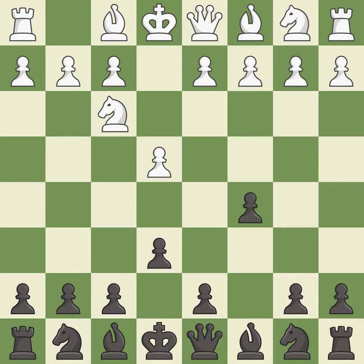E6 creates an opening for the dark-squared bishop and opens a new diagonal for the queen. Nc3 develops the knight and supports the e4-pawn.